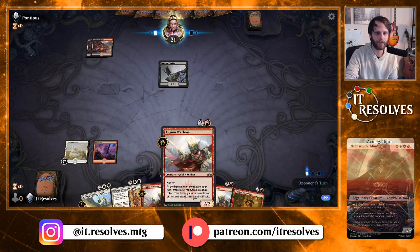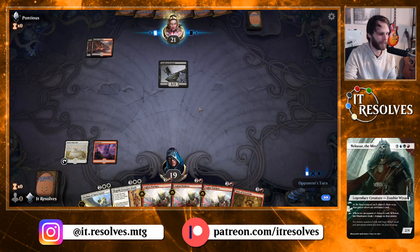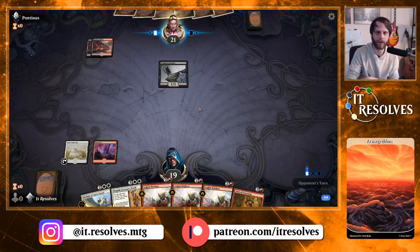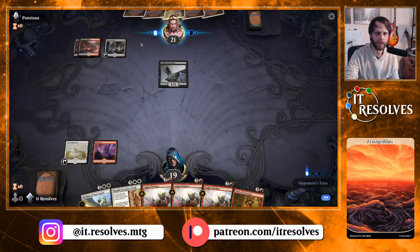Very, very not good. Hopefully we can draw a land — if we do I think we're in reasonable shape. We at least have the Warboss. We know they're probably playing a decent amount of removal though, so this is definitely going to be eating some spells. But we have three of them so cheers to that. The opponent is playing just a bit slow but that's okay, they are thinking.